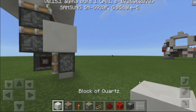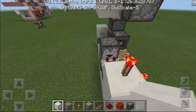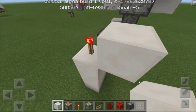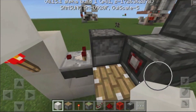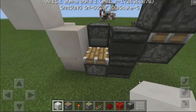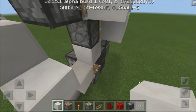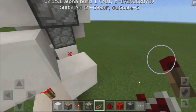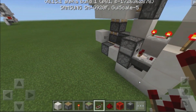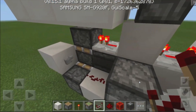Now grab yourselves a block of your choice and place down a block right above this redstone torch, then a block on top of and a block on the side of that redstone torch. Place a block right below this piston, grab yourselves a redstone repeater, place it going into that block set to four ticks, and then place down another repeater going into this piston going through this block on top of our observer block, also set to four ticks.